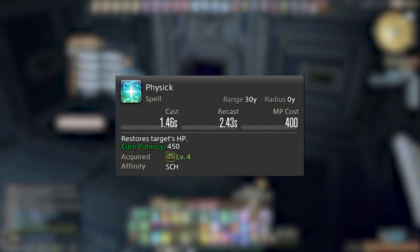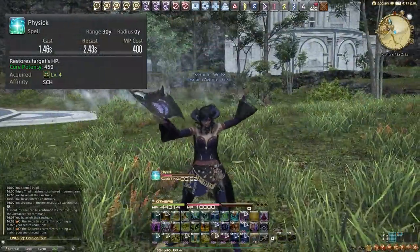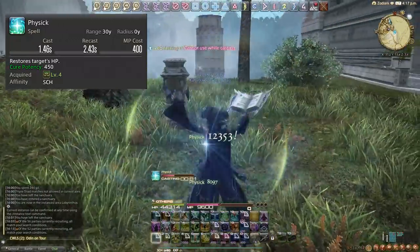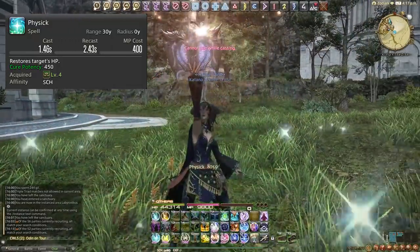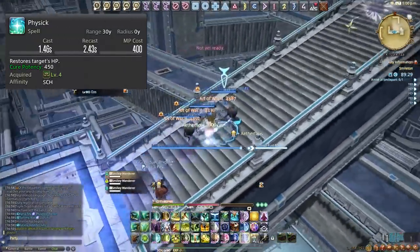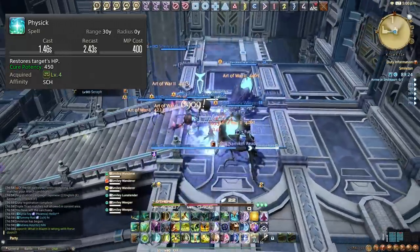First up we have Physic. This is our single target heal and honestly avoid using this as much as possible unless you absolutely need to use it. Your fairy is going to be covering most of the healing and this is just incredibly weak — you're better off doing DPS. Maybe you'll use it a little bit in the early leveling experience as a Scholar, but for the most part avoid it.